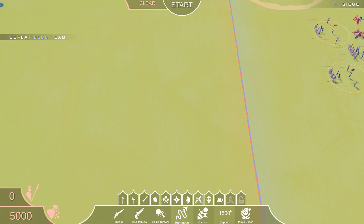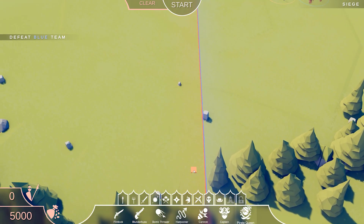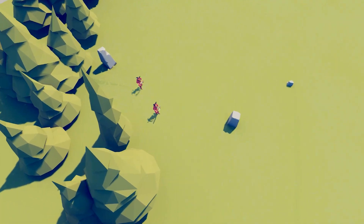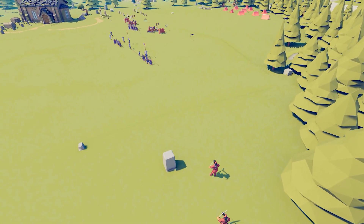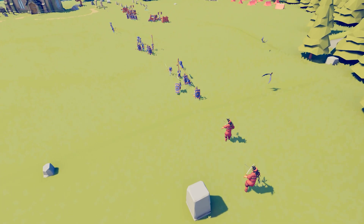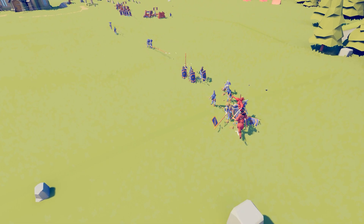I'm going to restart this and clear that out. I heard the pirate queen actually does a significant amount of damage so I'm going to try using two pirate queens. I don't know how she's going to face off against the catapults and ballistas, but let's see how it goes.